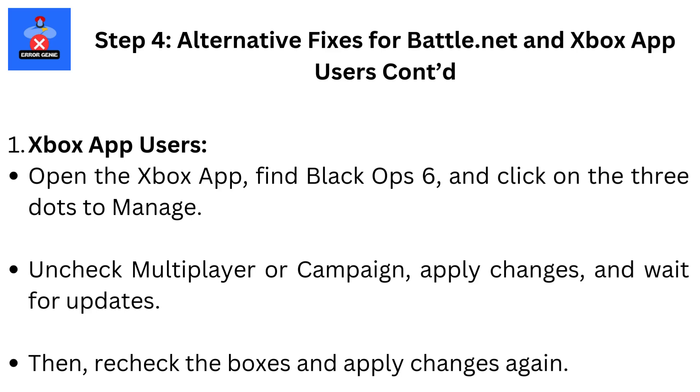For Xbox app users, open the Xbox app, find Black Ops 6, and click on the three dots to manage. Uncheck Multiplayer or Campaign, apply changes, and wait for updates. Then recheck the boxes and apply changes again.